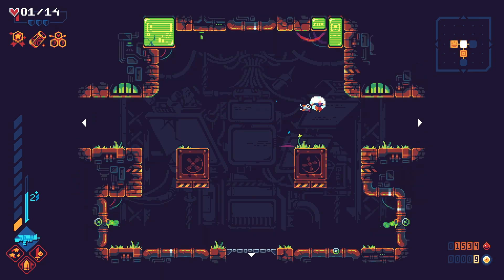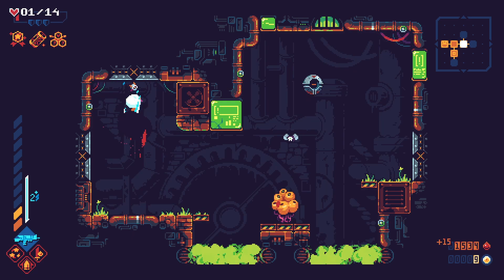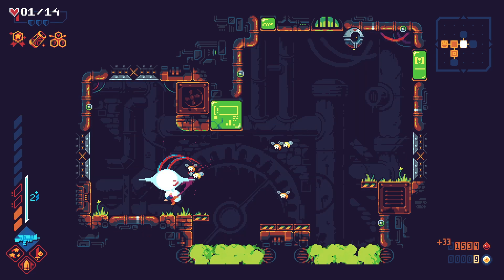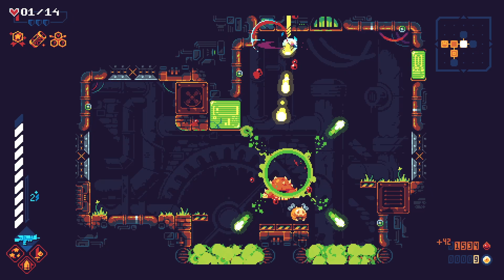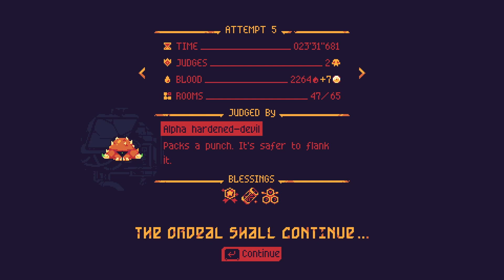I'm still just going to spam bullets at walls in the vain hope that I can find the smallest amount of HP. Shotgun blast packs a punch — it's safer to flank it. Devils are enemies with horns, apparently — that explains it. So judges are bosses — that ability was kind of terrible then. But that was a good run, the best run I've ever had. Let's upgrade ourselves a little bit at the tree.